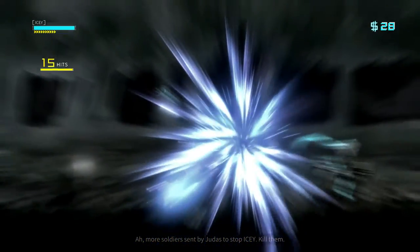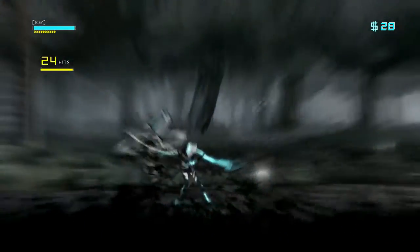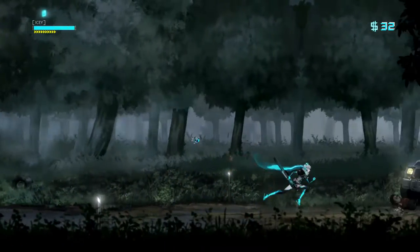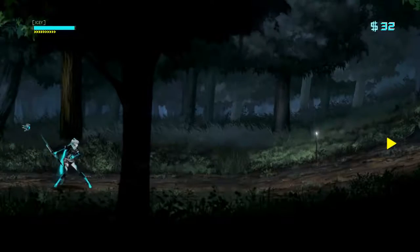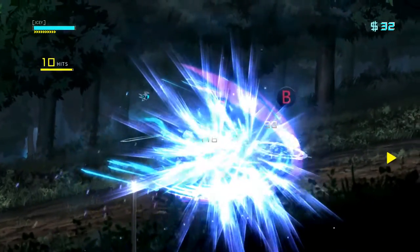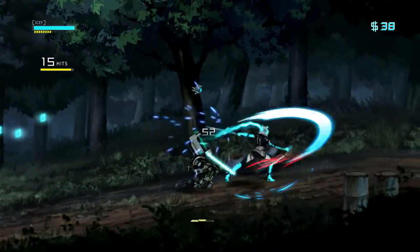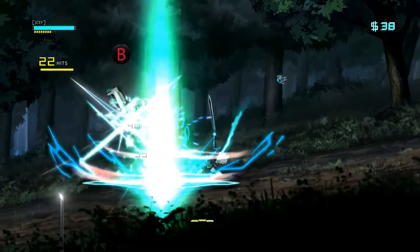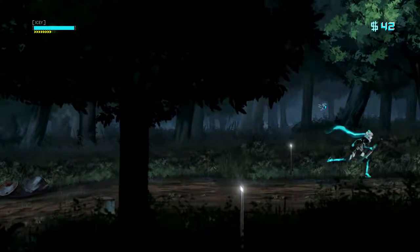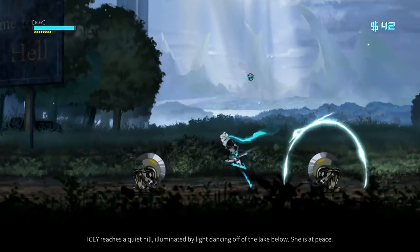Four soldiers sent by Judas to stop Icy — kill them. Get rekt. Where are you going, little doggy turret thing? Get it. Whoa, how did I do that? That was awesome. Whoa, this is trippy. Really wish I could get the counter down, but I suck at it. The tutorial is just teaching you where stuff is.